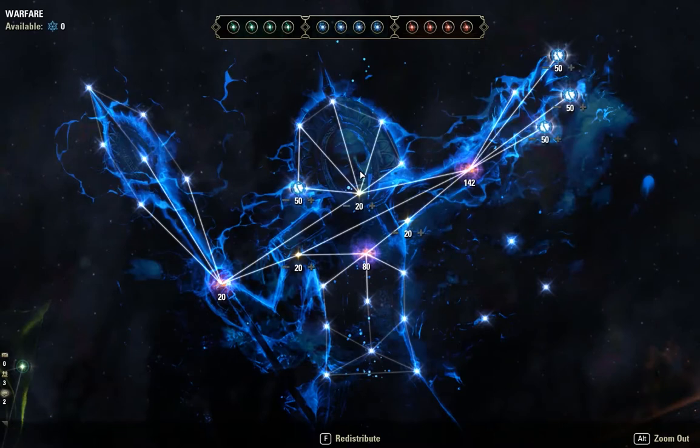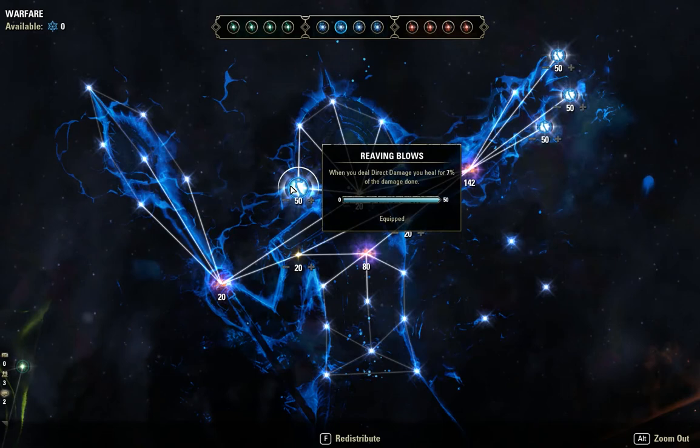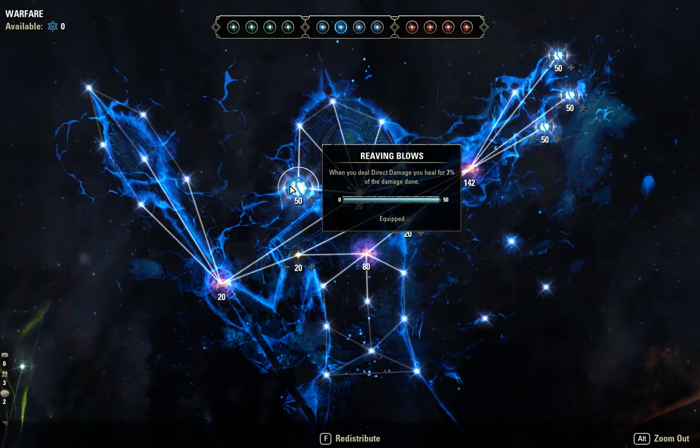For the blue tree in the Warfare tree, I'm using Grieving Blows — I think I mispronounced it in my last video, so apologies. When you deal direct damage, you heal for seven percent of the damage done, so the more damage you deal the more healing you get. This pairs quite well with the Clannfear healing and the Sorcerer's critical heal skill. Honestly, you can't die with this build — except in a veteran dungeon, which is a different story. This build is not intended for veteran dungeons; it's niche, casual, just for normal dungeons and questing.